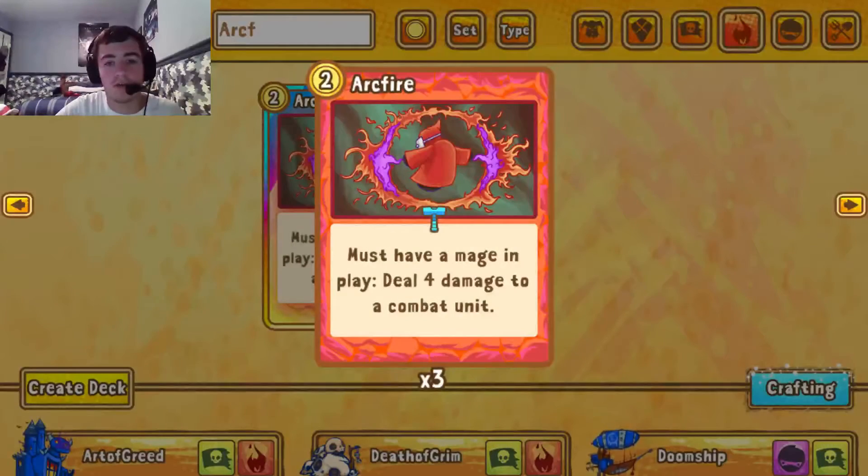The next card will be Arcfire. Arcfire is a very unique card in terms of damage. It deals 4 damage for 2 gold — that's amazing. However, you have to have a mage in play, so you're not going to get this damage too early, seeing as how mages tend to cost around 3 or 4 gold. There's a mage apprentice that costs 2 gold, but still, there's no mage that costs 1 gold, so it's not an easy transition. Dealing 4 damage is amazing — it's basically a mini incinerate.